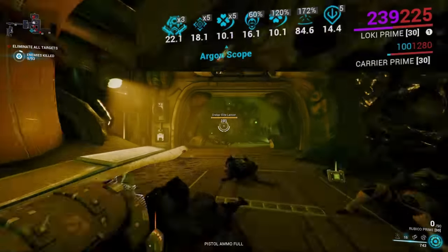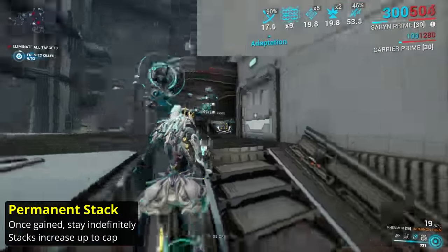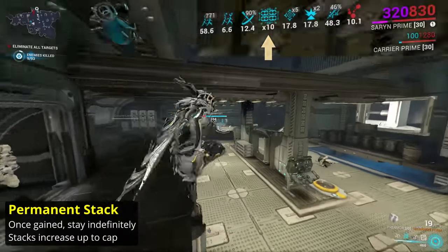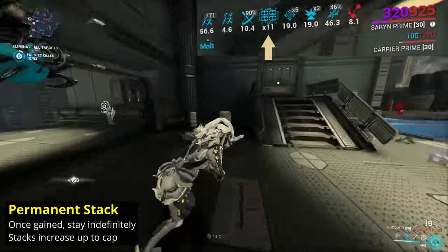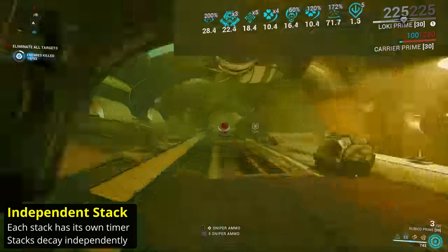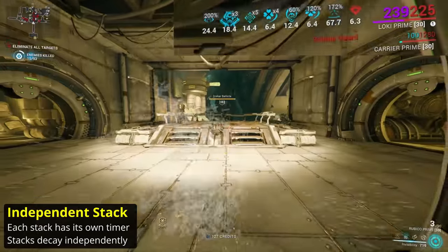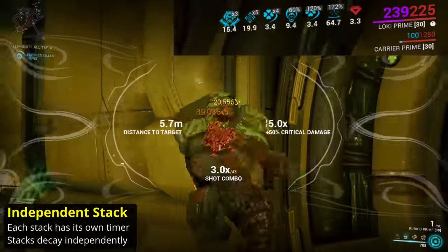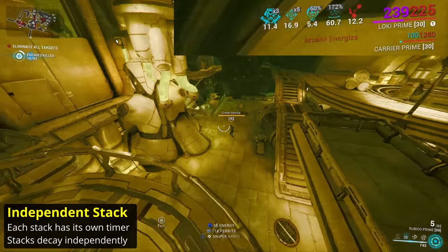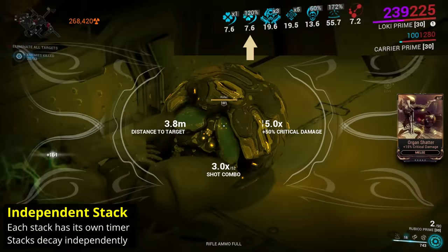There are a few ways in which these stacking effects can function. The most basic is a permanent stack — a particularly rare buff that exists in the Molt Augmented Arcane, granting an indefinite strength boost with each kill up to a max. The next simplest is an independent stack, where each stack has its own duration. When a stack runs out, its buff is lost without affecting other stacks. This functions like most status procs, expiring independently. The Galvanized Critical mods — Galvanized Scope and Galvanized Crosshairs — and many other stacking bonuses function in this way.